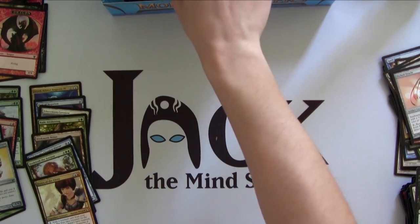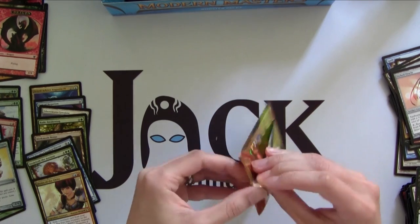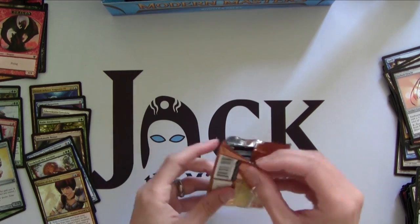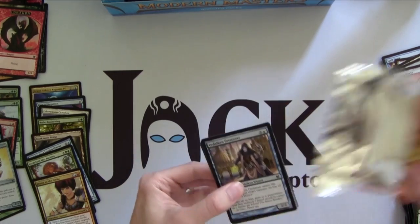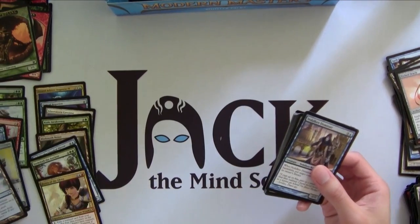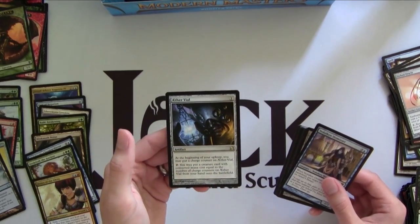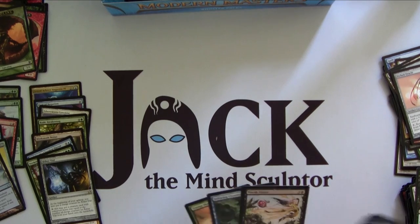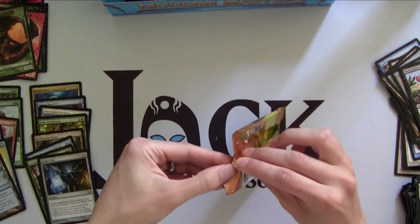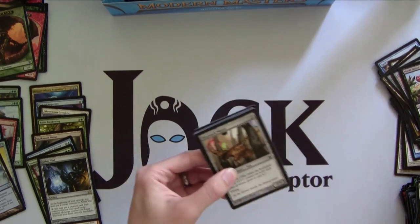I think you're supposed to get about 2 or 3 Mythics per box, because there are 24 packs and Mythics are 1-in-8, so we're actually kind of under the threshold right now. Foil Vivid Creek — ooh, that looks kind of cool. Vivid Creeks are actually decent in EDH too. Aether Vial! This is actually a chase card, used in a lot of formats to sneak low-cost creatures into play. In Limited, not so good because it's really hard to design your limited deck around Aether Vial, but maybe Blue-Black Faeries if you get a lot of 3 and 4 drops.